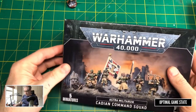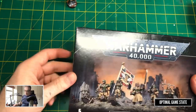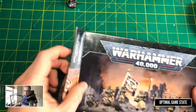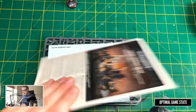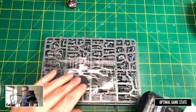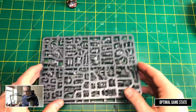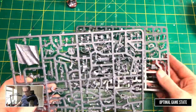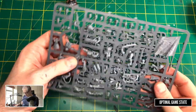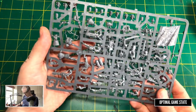This one here is the command squad — we do only have five models here. There are a few parts in particular that we are interested in. We have many of the same options as before, but we don't need a plasma gun, don't need a grenade launcher, and don't need a flamethrower from this kit.